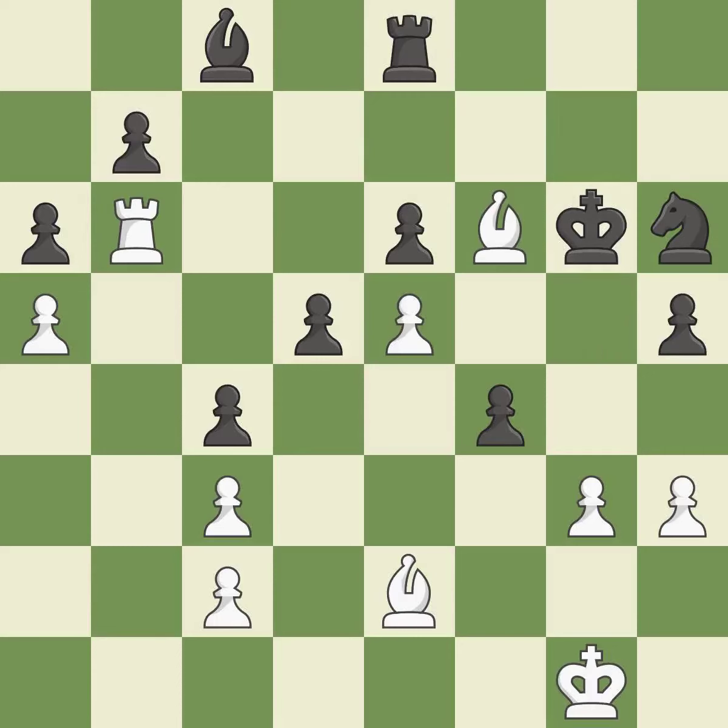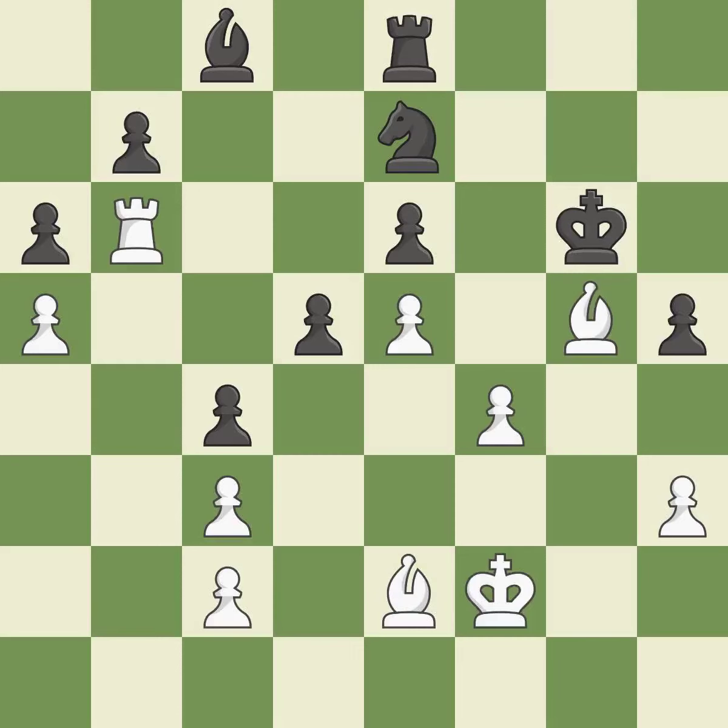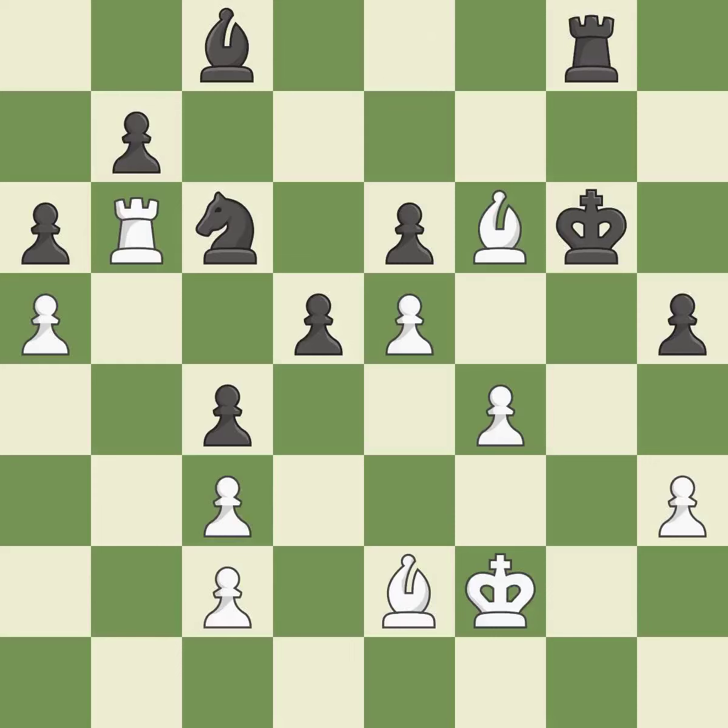This maintains the balance in material with a good trade — it is best. Recaptures — it is best. This overlooks an opportunity to take an open file with a rook — it is a mistake. This move puts the bishop on a safer square — it is best. This is the strongest option — it is best. This is not the best — it is an inaccuracy. This allows the knight to control more squares. This threatens to win a pawn — it is best. This permits the opponent to take an open file with a rook — it is an inaccuracy. The rook is now on an open file, which helps control squares across the board — it is best.